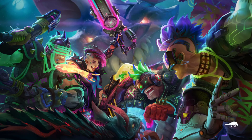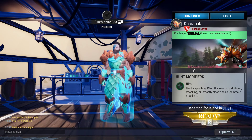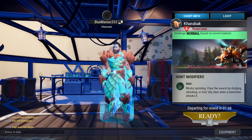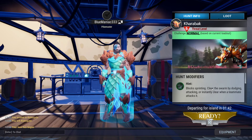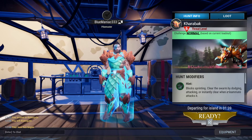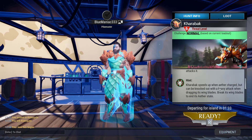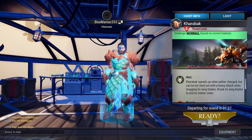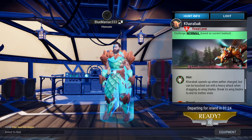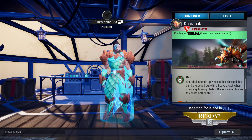We got in instantly, so we can start right away. The hint says: clear the swarm by dodging, attacking, or it clears instantly when a teammate attacks it, so I have to dodge the swarm. Also, the corrupt speeds up when ether charged but can be knocked out with a heavy attack. Break its wing blades to end its ether state.